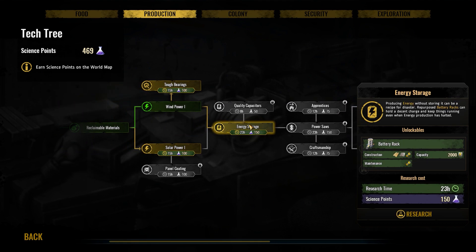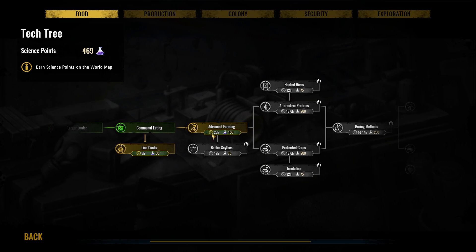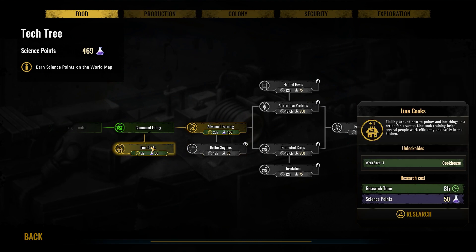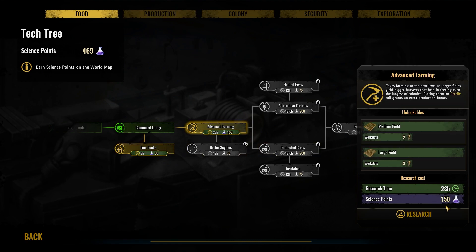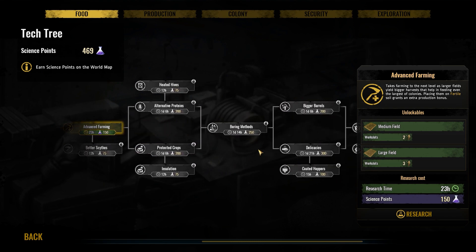We need to definitely keep these things moving. We've got to do the battery rack, so I'm definitely going to hit that up. But I want to make sure — advanced farming is the large farms. I could really use that; large farms are really nice. I'm going to trigger that because we have food under control right now, and we definitely saw an increase in those boring methods.